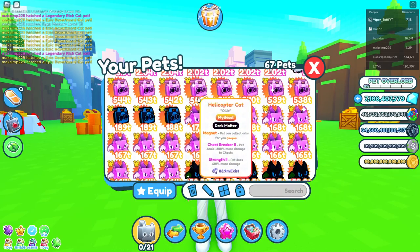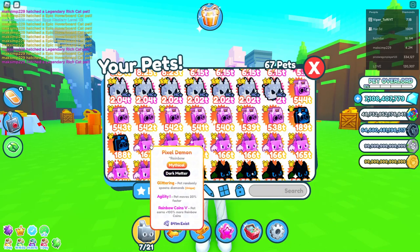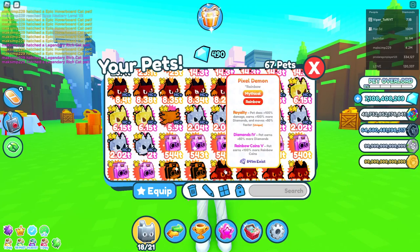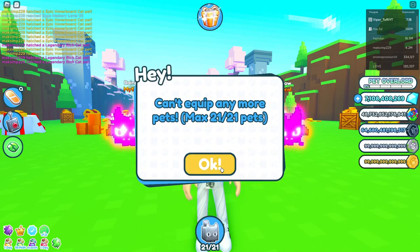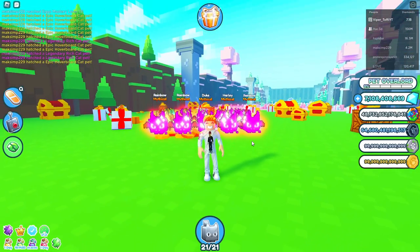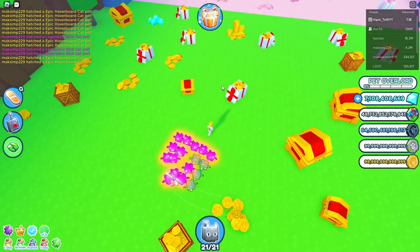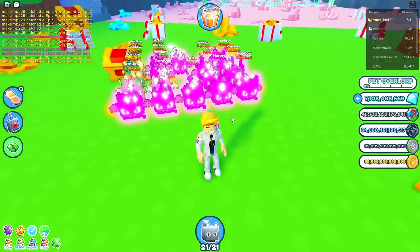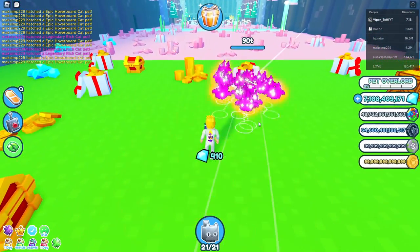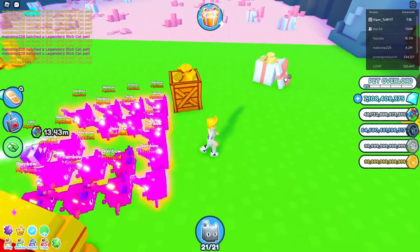Let's first get a full team of quite good normal pets here with rainbow coin enchants. These are pets I had from a really good farming team back in the days, so I have really strong normal pets here with Rainbow Coin 5 on them. Let's break this one here and see how fast we break them and how much we get. We got about 9 million for that, it went really fast — we got 14 million and 11-12 million.